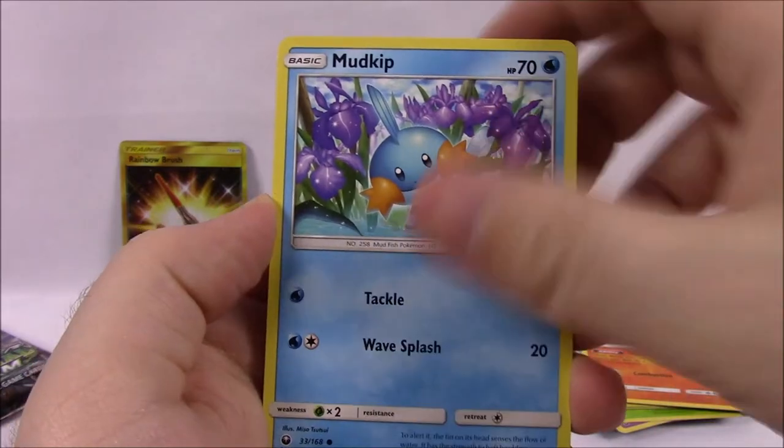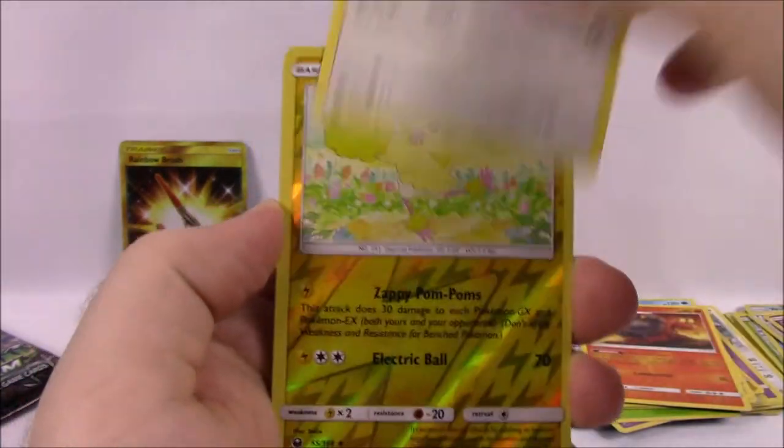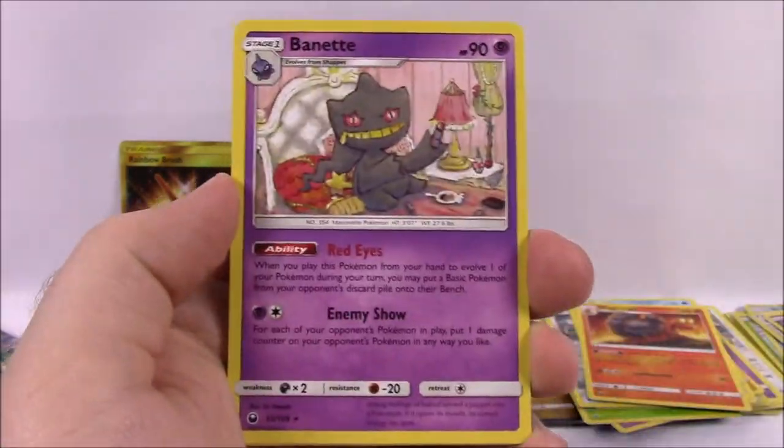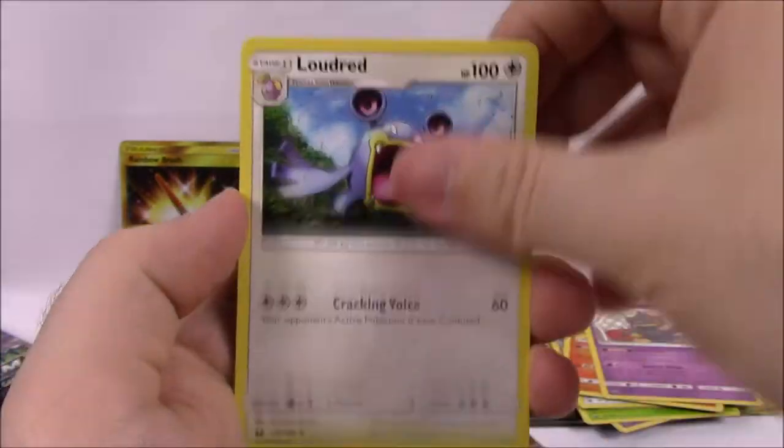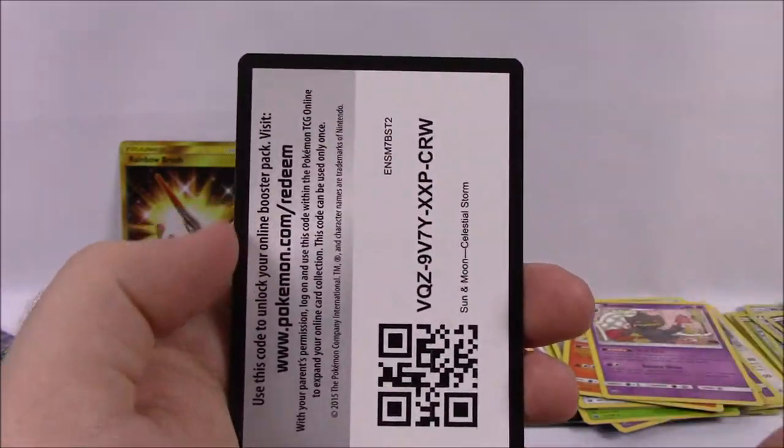Next is Torchic, Shuppet, Mudkip, Bagon, Whismur, Oricorio Reverse Holo, and a Banette as a rare non-holo. Psychic Energy, Loudred, Masquerain, Howl Trainer, and the code.